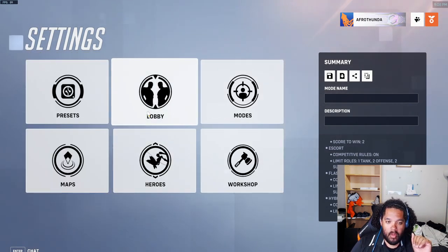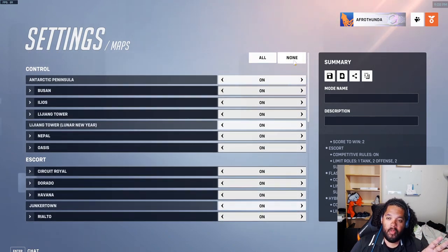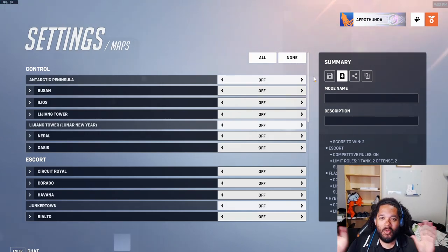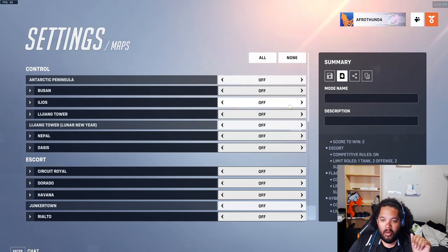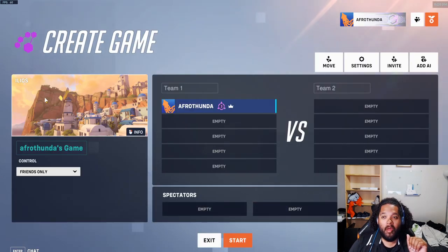When you come up here to Maps, this gives you access to every single map in the competitive pool in Overwatch 2. To start the game, click on None. If you are the home team, you get to pick the first control map. The control maps are right up here at the top — you can pick any except Busan. So let's say we're going to play Ilios: click and turn that on, and if you go back to the lobby it'll show you that you're going to play a game of Ilios.